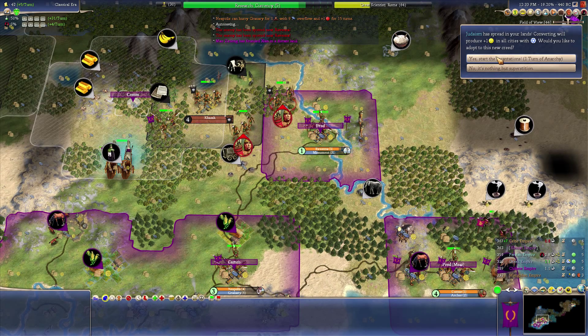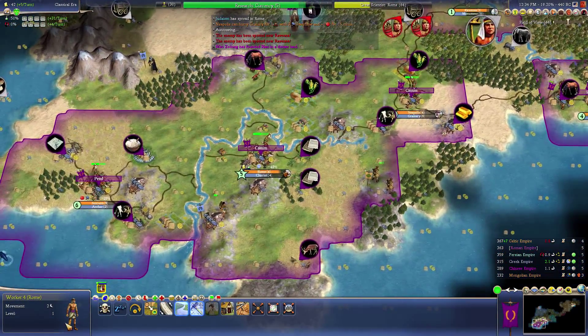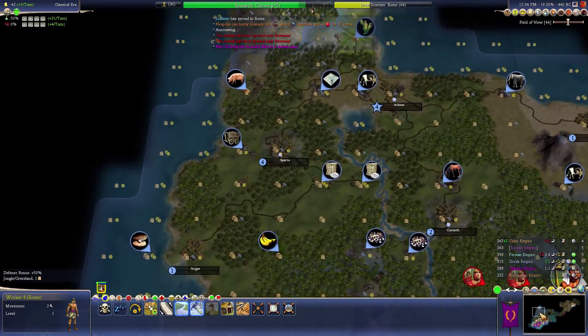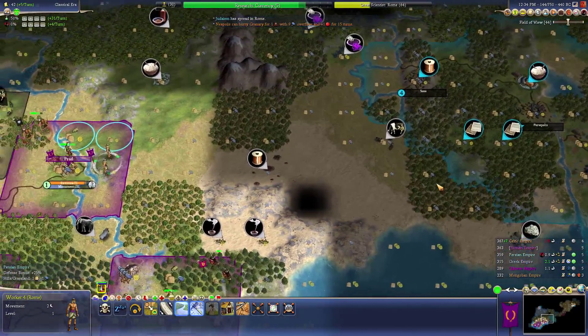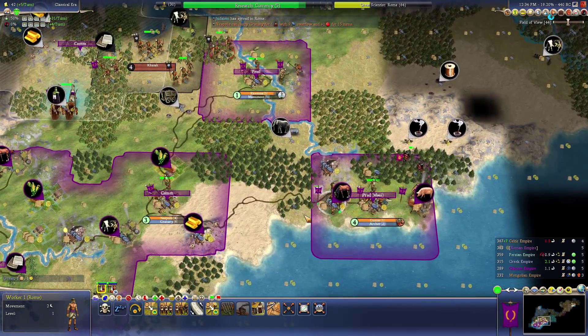Judaism spread to me and I don't want to go anarchy at the moment because that'll bring down our defenses. Regardless, they're going to try and take that city — as we can already see by them moving out archers. I don't want to go to Judaism just yet. Judaism spread to my capital — that would better our relations with Greece. We're likely going to end up taking over. Because I'm Rome, it's looking like I'm going to try and go for domination of some sort.